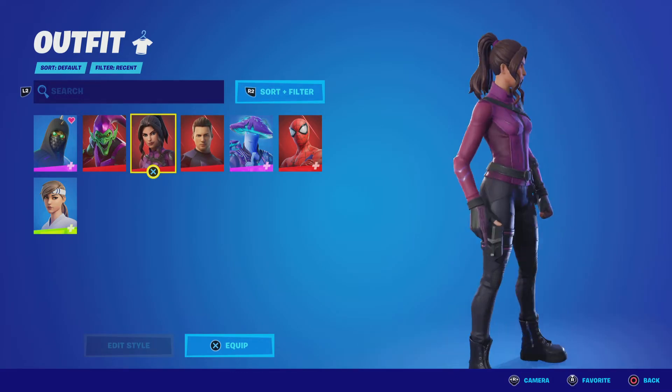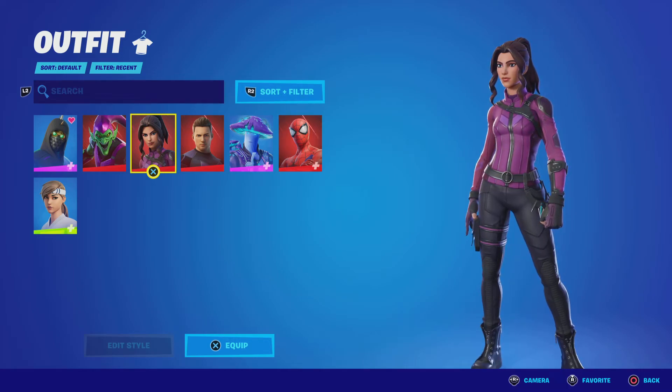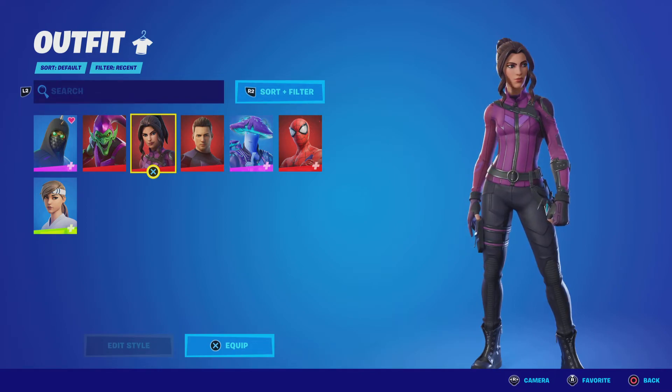And then you have Kate Bishop. She has the better color scheme out of the two — her purplish-pinkish color scheme is a lot more bright and vibrant, so it's easier to make combos with her. I'm gonna give Kate a solid 8 out of 10. Both of these skins are pretty good — I'm not dissing Clint here.